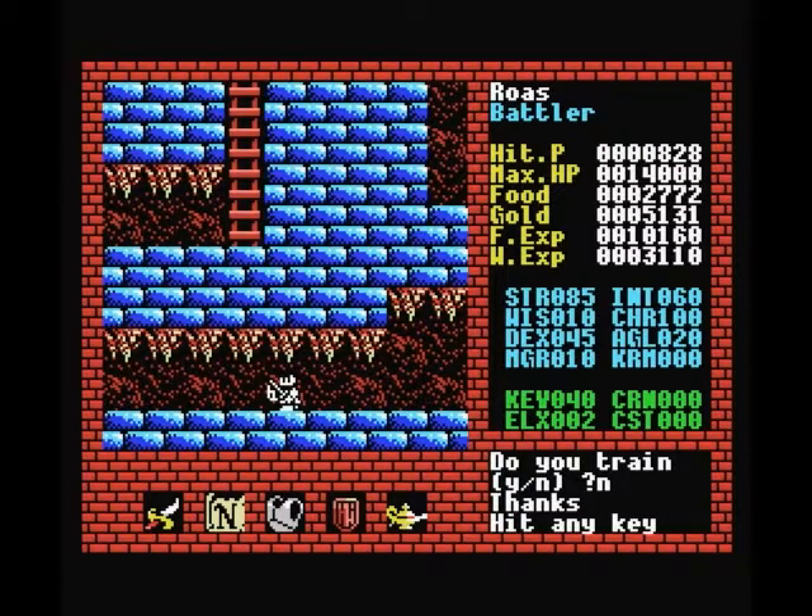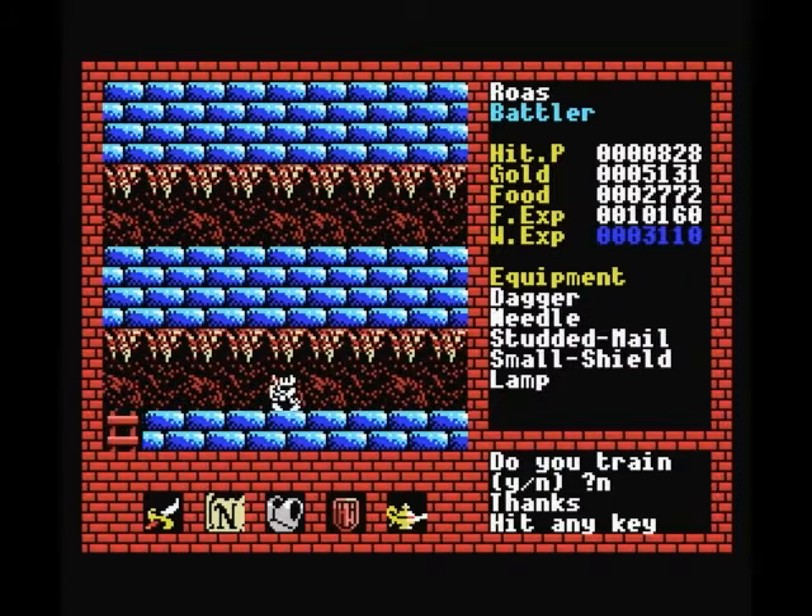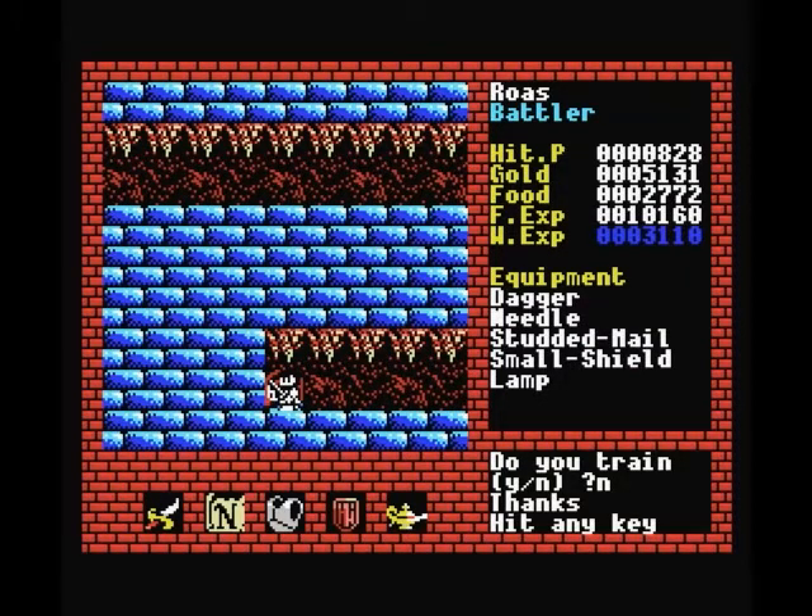By the way, as you can see, after leveling up both our levels we're now up to 14,000 hit points, so that's pretty significant. We can take a pretty big beating now before we start taking real damage. Otherwise, things haven't changed too much. The only thing worth doing right now is first of all getting healed up so we have our full amount of hit points, and seeing how much money we have left to buy some weapons.